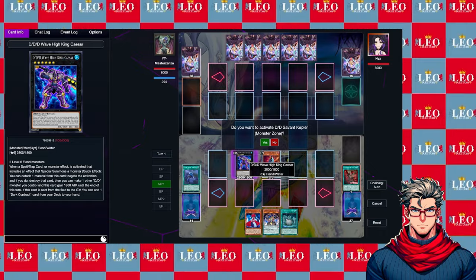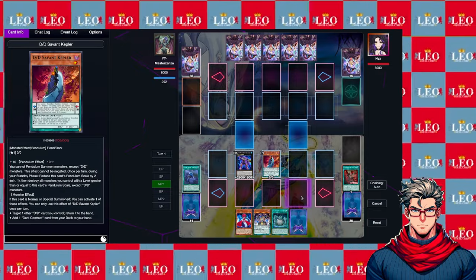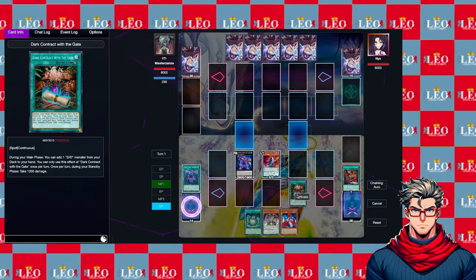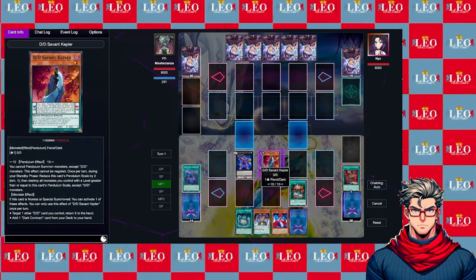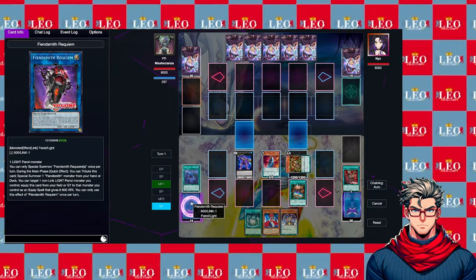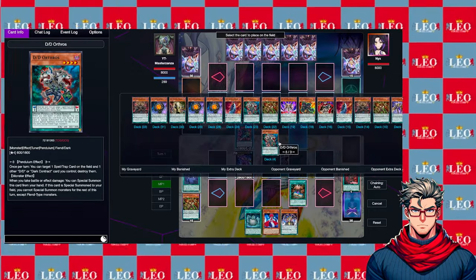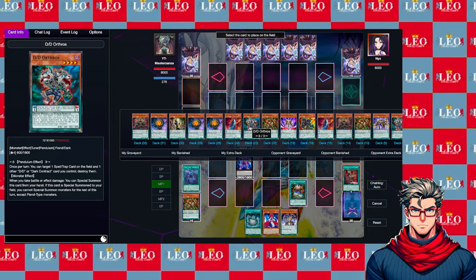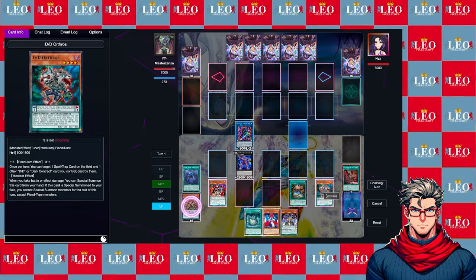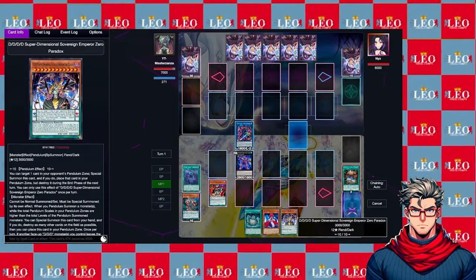Let's see what we can do now that we already have Wave High King Caesar on the field without having to rely on Flame King Gangesh. We activate the contract like we normally do. By the way, I noticed it didn't save the previous deck, so cards like Super Dimensional Sovereign Emperor are still in my deck at the moment. So we're going to get Griffin. Griffin activates the effect. Gilgamesh's effect activates, and in this particular hand we want to use Orthoros. We're going to activate Orthoros's effect, destroy Orthoros, and destroy the Gate. Orthoros goes to the graveyard.